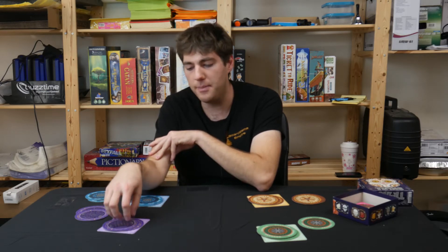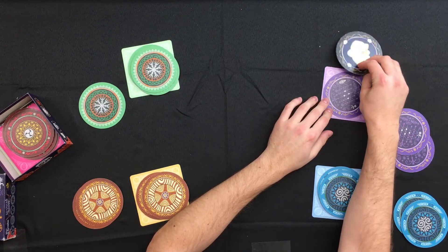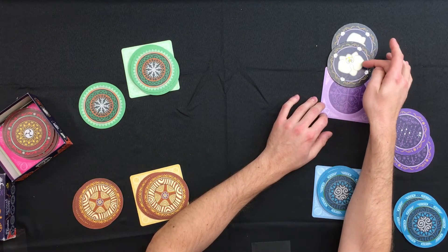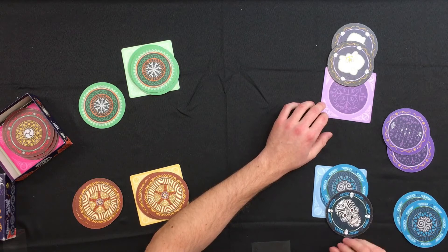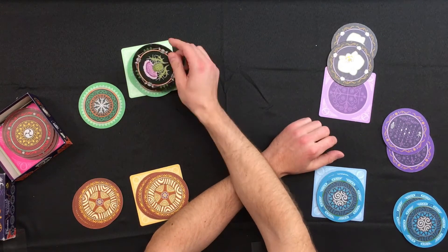So if I entered my bid as three and everyone passed, I'd have to fulfill a bid of three. I turn over my first disc, my second disc — that's one, two — and then I have to turn over one more disc from out there without revealing a skull. If I turn over a skull, I lose. But if I turn over another card from another player's pile that's also a flower, then I win.